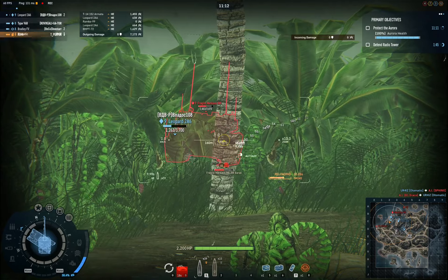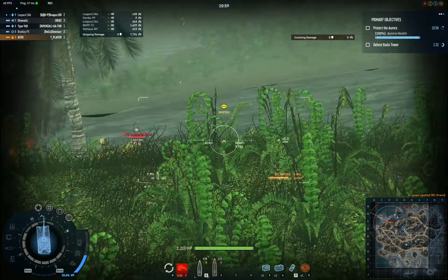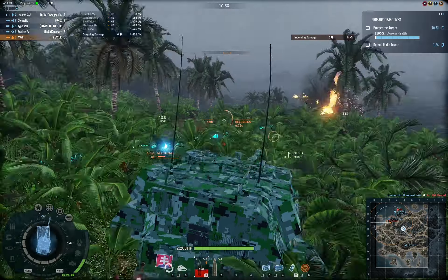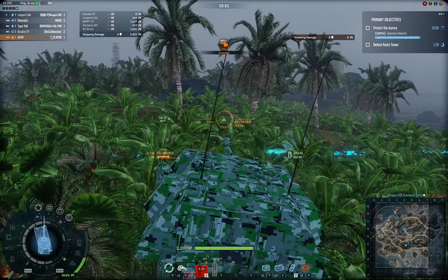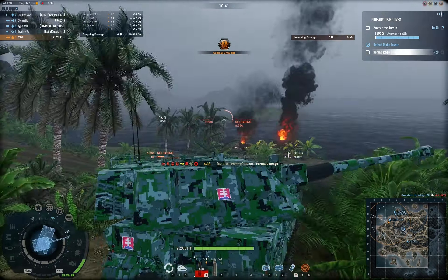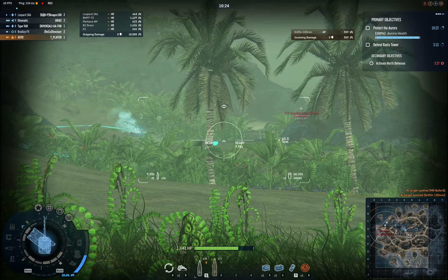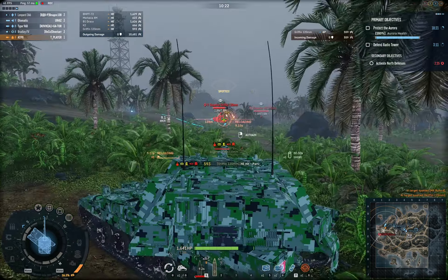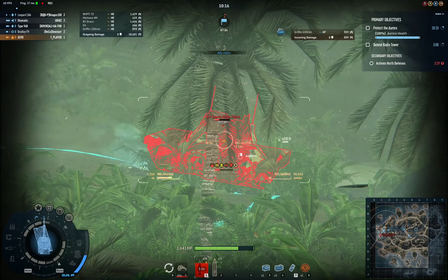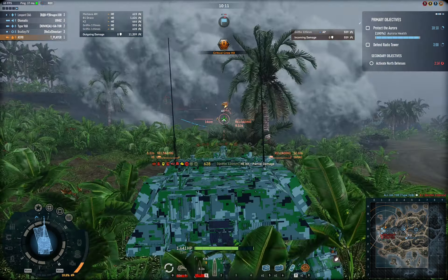Look, a Merkava. Get colonized. Look, a Draco — 1600 damage. Look, a K2 — 666 damage. How wonderful. Gun disabled. Let's smoke and wait for my teammate to spot them. Ammo up. Dead.